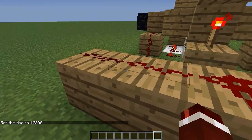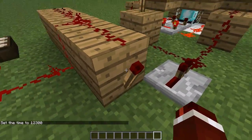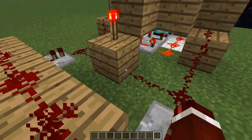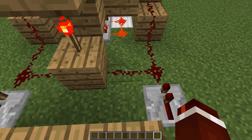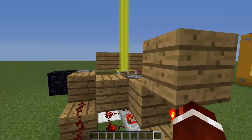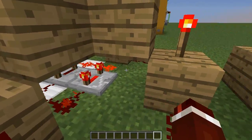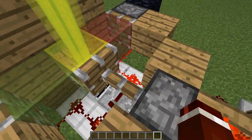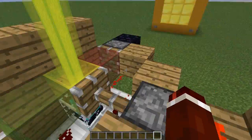For the yellow stage, the signal is no longer reaching the end, but it's still reaching this one on the side, which unpowers this torch. Both wires on the left and right have to be unpowered for the middle one to come on. And as you can see they are, so this torch comes on which powers this piston and extends the yellow block in front, giving off the yellow signal.